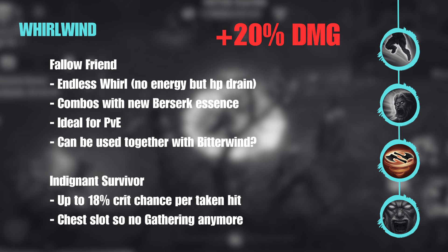For everything we do with Whirlwind, including the most used essences like Bitter Wind, we get that 20% damage improvement. They're really trying to force us into that skill. I think it's a unique selling point of the Barbarian — no other class whirls like the Barbarian, it's his signature move — and they want to push it even further. We receive two new essences for Whirlwind. The first is the Fellow Friend, which is an endless whirl.